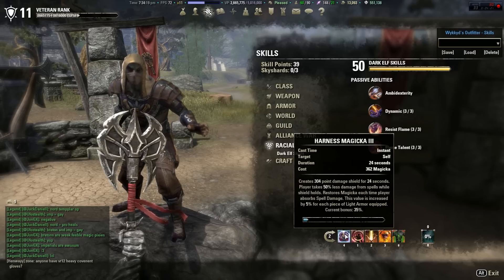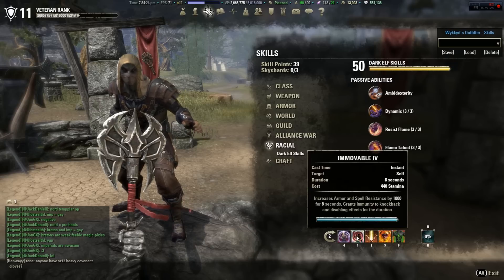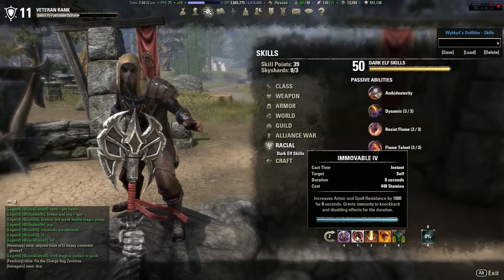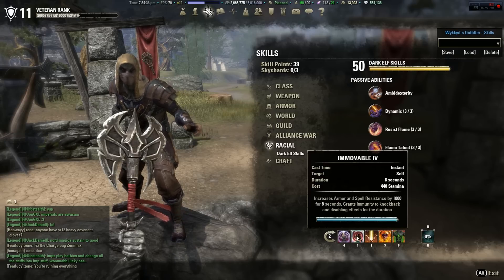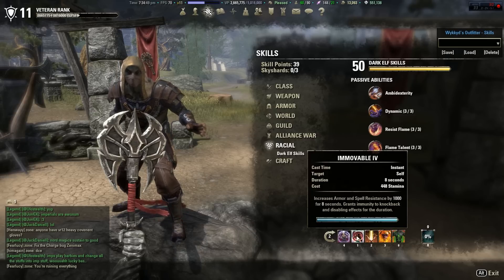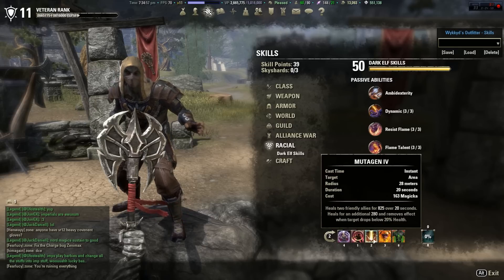We're wearing 7-out-of-7 light, so right now it's 35% Magicka return. Once I max out Harness Magicka the fourth version will be a little higher. It's a shield and it helps you regain Magicka — really good ability. Immovable — I don't have this morphed because I'm not wearing any heavy armor and all the morphs involve heavy armor. As it is, Immovable gives 1000 armor and spell resistance and grants immunity to knockback and disabling effects for 8 seconds — pop it right before a fight and you won't get knocked down.